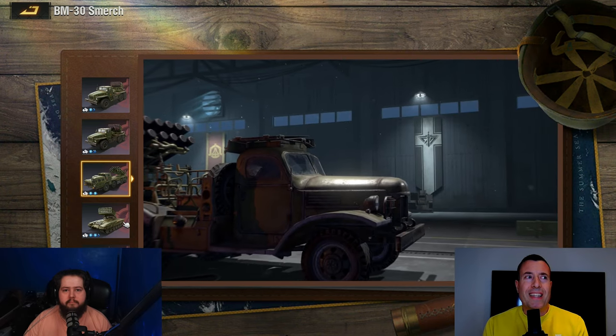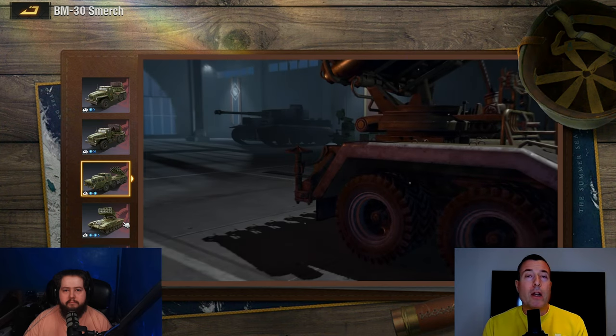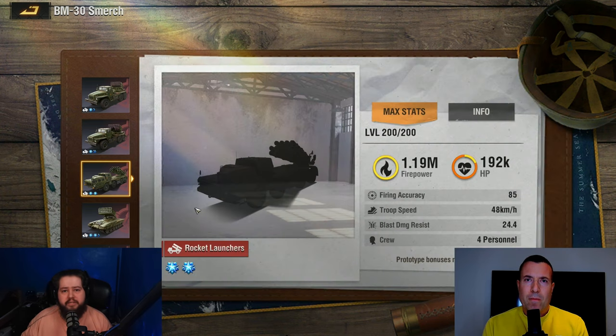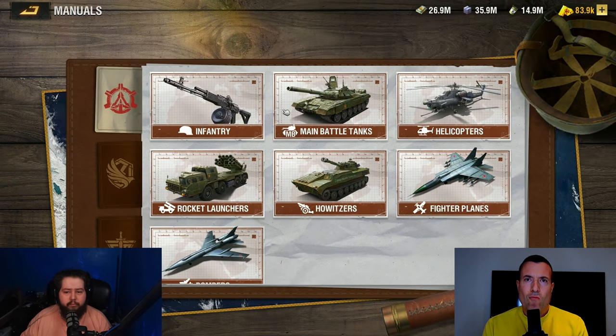Right now there's not really a unit to properly counter infantry — that's the role of the rocket truck. As more people transition to infantry, we'll probably see more rocket launchers used and hopefully a buff. That said, if you just got access to modern units and build a 9.1 or 9.2 rocket truck versus legacy units, it will destroy everything — but that won't last as players upgrade their modern units, so just be careful.